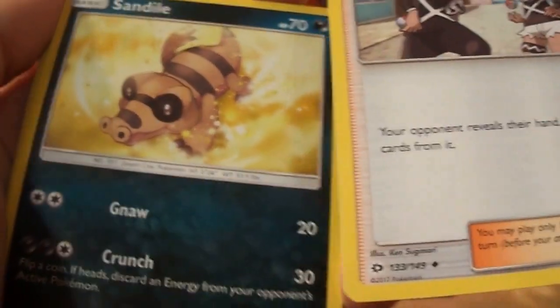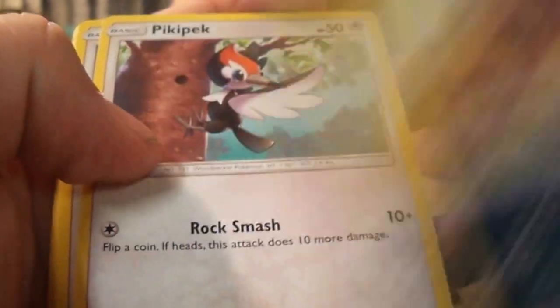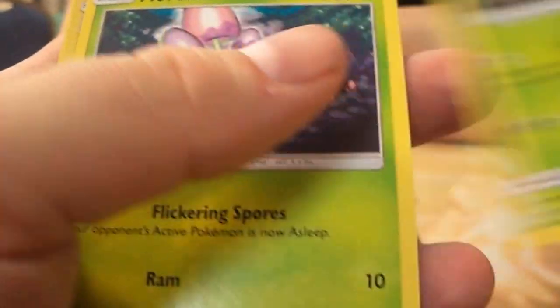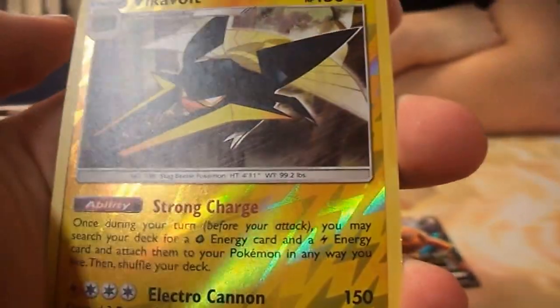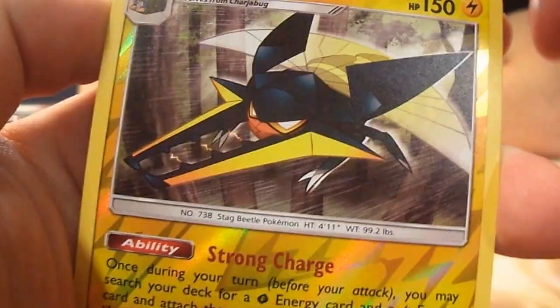Do you know what Team Skull Grunt does? Yeah — you can discard energies from your opponent's hand. Sandile — we haven't seen that. Pikipek — also not seen before. Fini Fold — that's a reverse rare, so that's nice, it can go on the pile. And Butterfree.